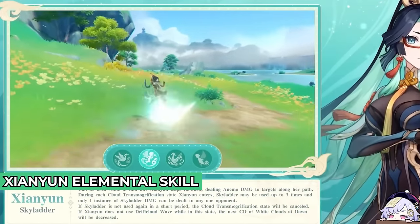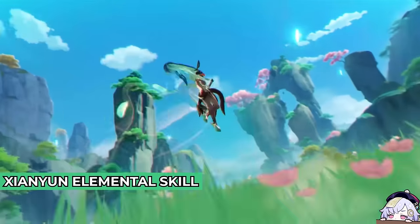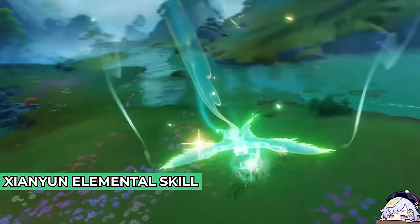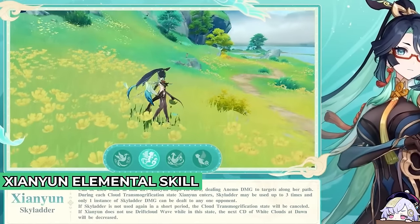During each Cloud Transmogrification state, Chiori can use Sky Ladder 3 times, and only 1 instance of Sky Ladder damage can be dealt to 1 opponent. If Sky Ladder is not used again in a short period, the Cloud Transmogrification state will be cancelled.